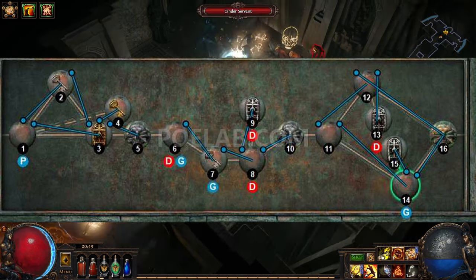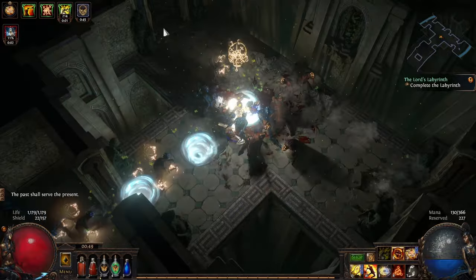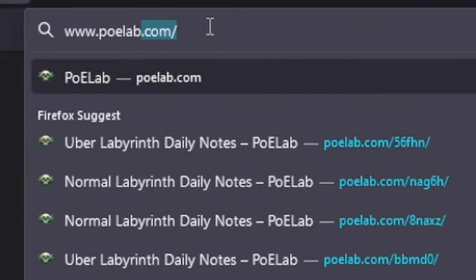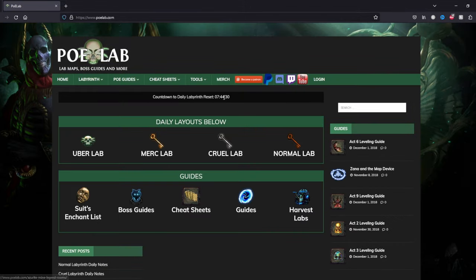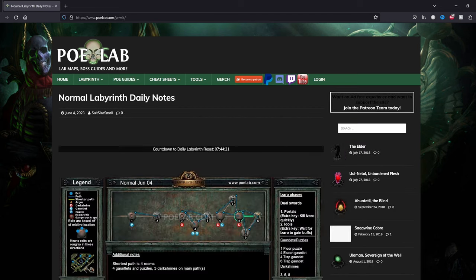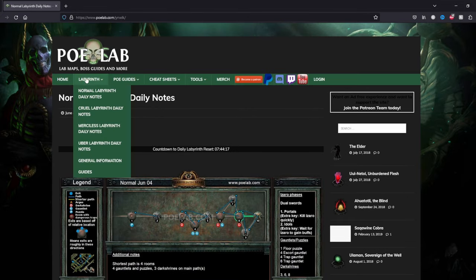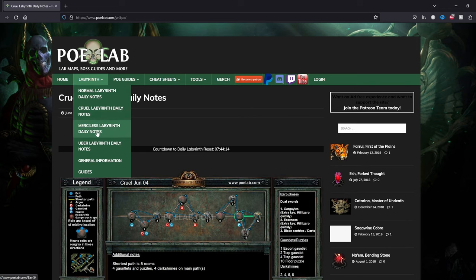It can be hard to find your way through the Labyrinth. Thankfully, a great set of guys has set up a resource to help you get through it: www.polab.com. For each Labyrinth, someone runs it each day and then records the path through the Labyrinth. As a beginner, the key things you care about are as follows. The interconnected lines between areas tell you roughly what side of the arena the exit will be at.